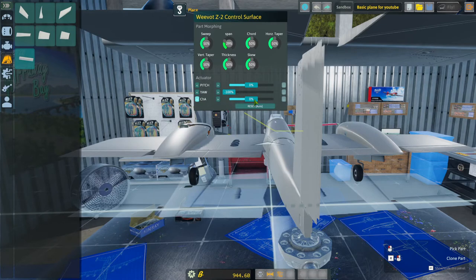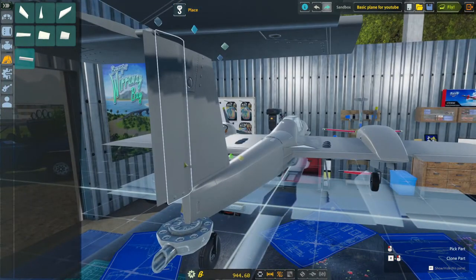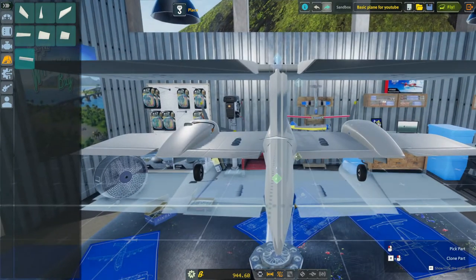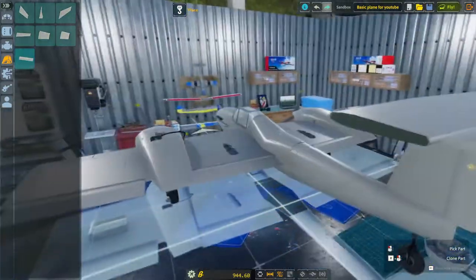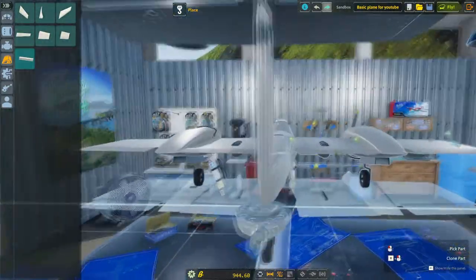So we're going to put this on Channel A, going down. I'm not sure which direction it's going to be in — we'll find out. We'll put this one positive on Channel A, all the way positive, and we'll see how that works. Let's save this and try it out real quick.